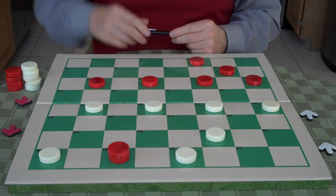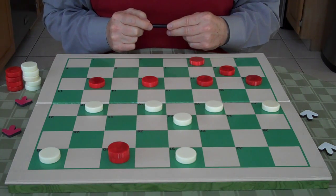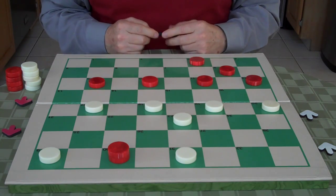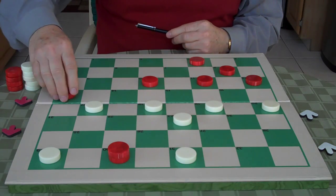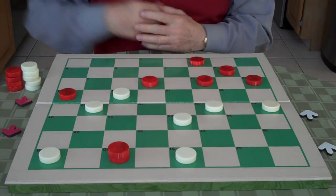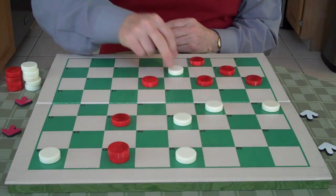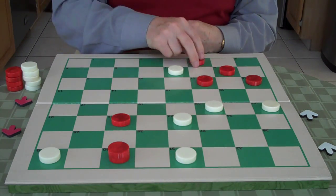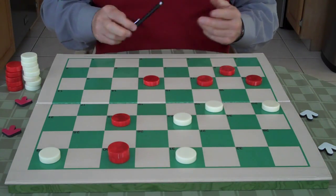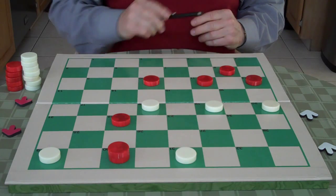So white plays 27 to 23. The people at the tournament that day thought white was lost — he's going to lose a checker. Red squeezes and goes 9 to 13, and white plays the move 18 to 14. He had to play that. Red jumps 13 to 22, white jumps 14 to 7, and red jumps back 3 to 10. But when white goes 23 to 18, his 3 checkers are holding the 4 checkers.